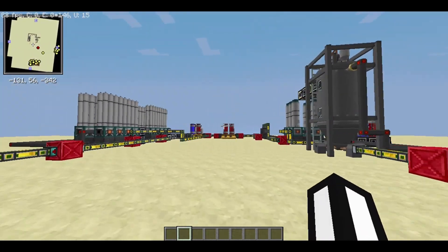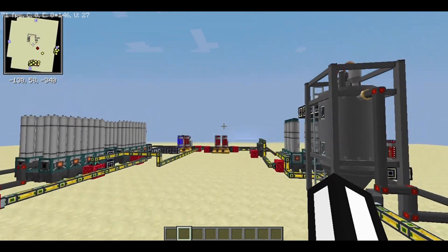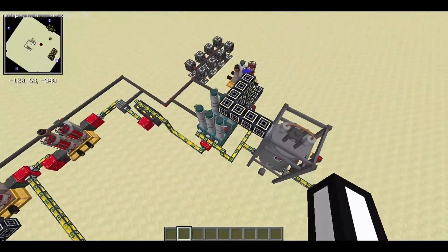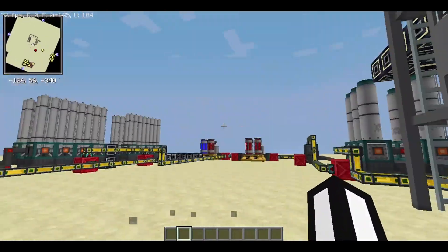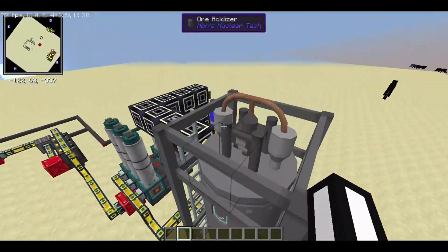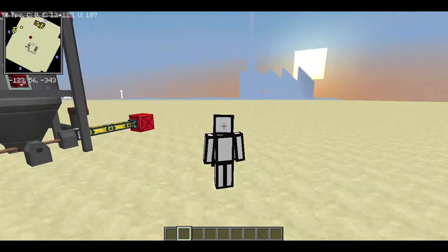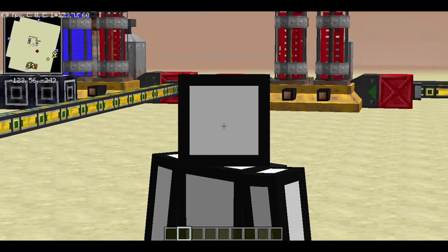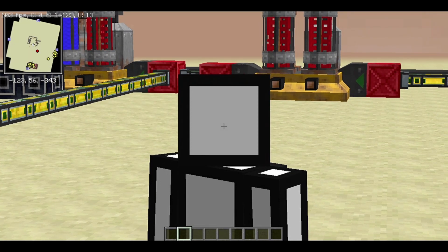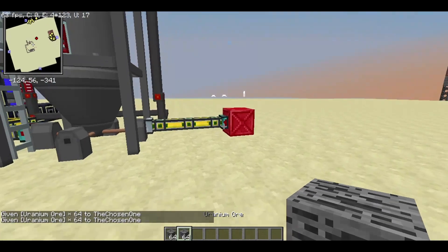For the next steps, we are going to need this uranium enrichment plant. I took this design from Savage Vegeta — I'm not going to go over how I built it since he explains it in detail in his videos. I made some small modifications. The video is a bit old but it does the job, and I'll put the link in the description. It helped me understand a lot of the process behind uranium enrichment.